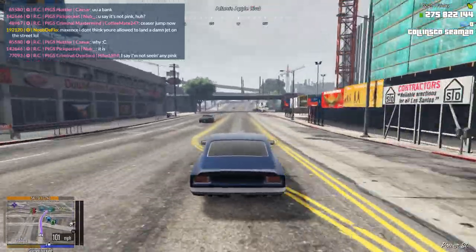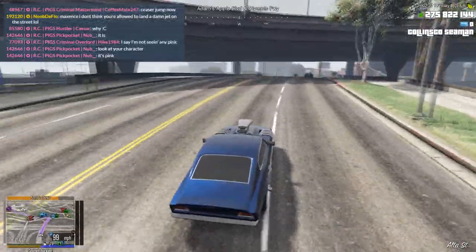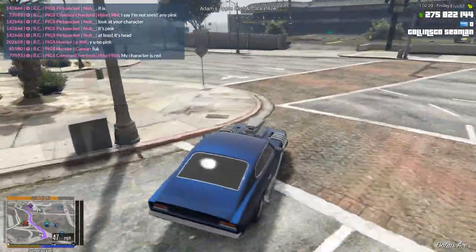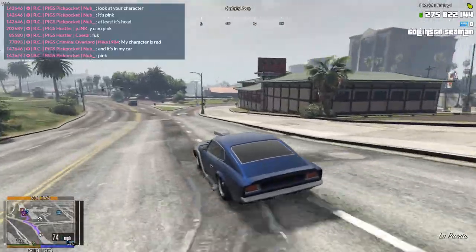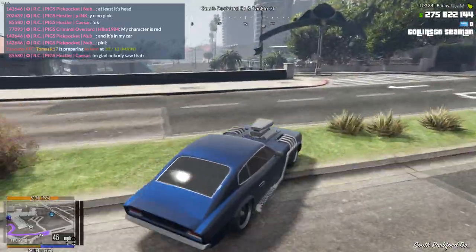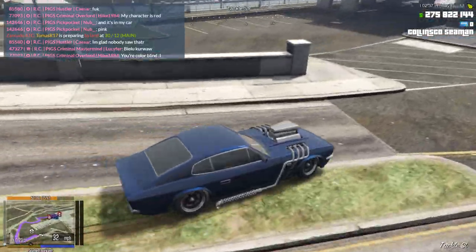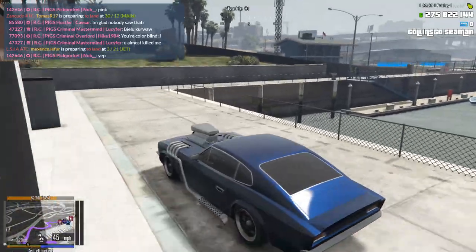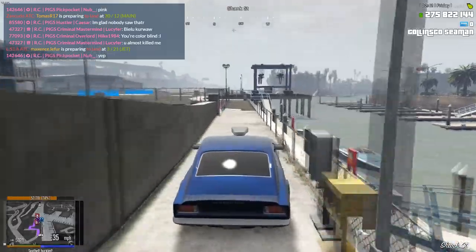The idea behind this yacht job is very similar to the plane job from my previous Collins tutorial, and it allows for you to sort of sit about, wait for your passengers to board the yacht, and then it gives you a random location to head to. For the boat, it actually gives you a timer as well, to show you how long you've taken to get there. It's unclear whether that actually affects how much you earn from doing it, but it is something interesting to note compared to the plane, which doesn't have that.